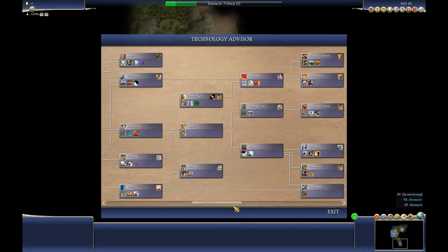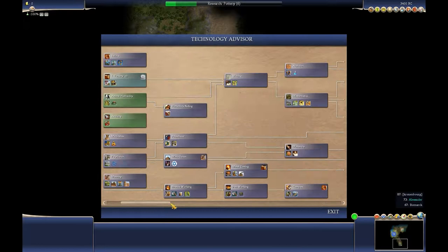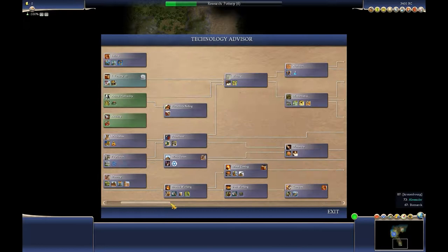Yeah, you can. See, on Civilizations 4 it looks like you can choose the path that you want to do, for example.